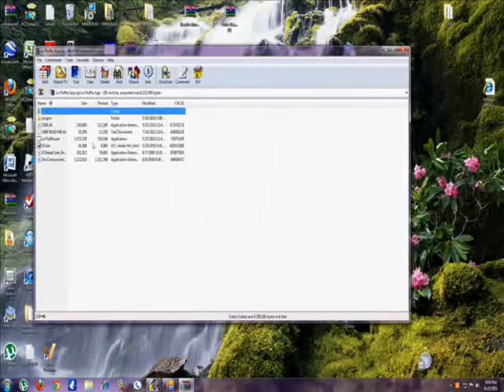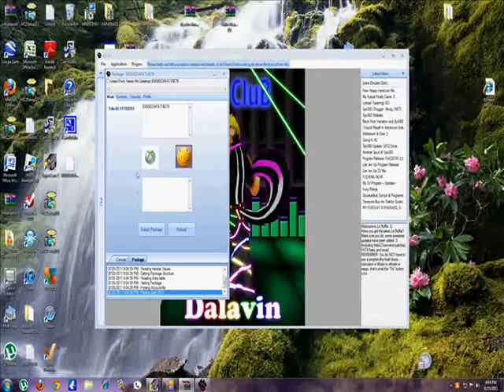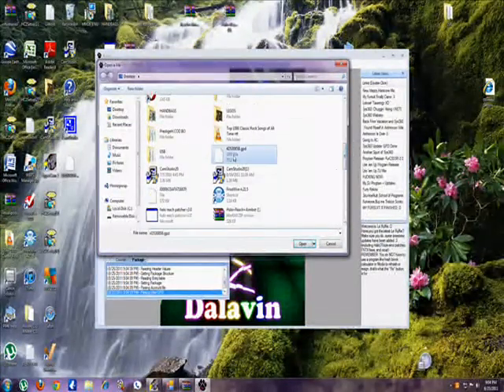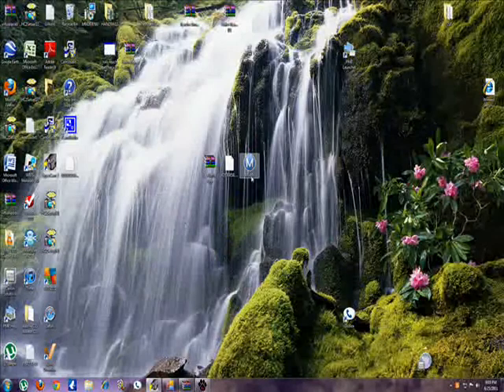Open up Leaf Fluffy. Wait for it to open up and load. Okay, now drag your profile into it. Now go to Contents, find the GPD, right click on it, and replace the file with the GPD file that you downloaded. Now go to Fix It, which is at the bottom, which is in Security. And then minimize both of those things.